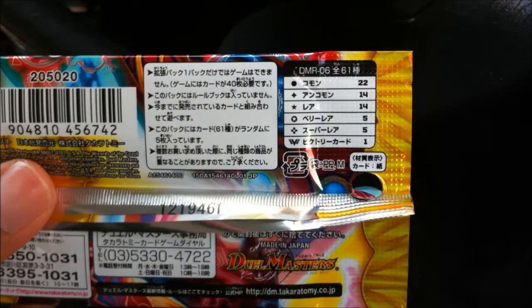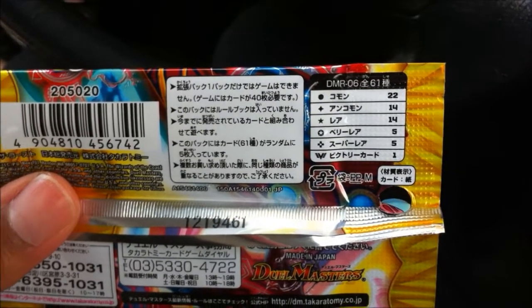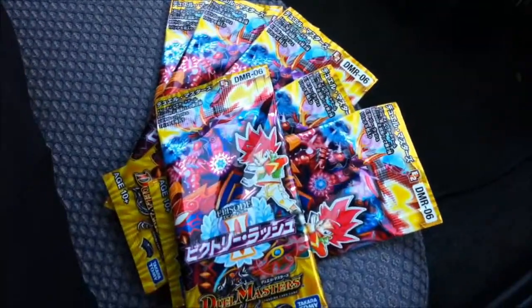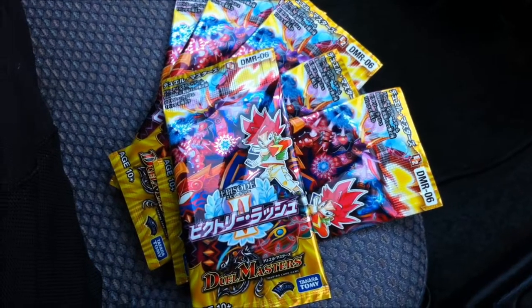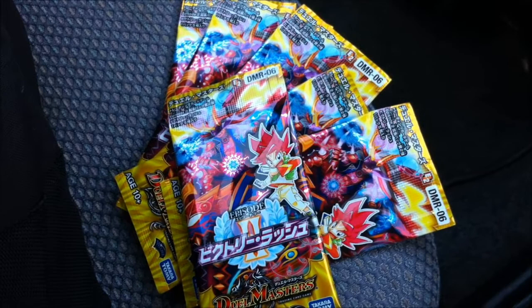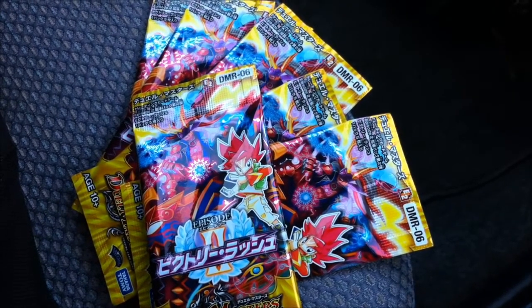150 yen per pack. Let's do it. First, the set breakdown: we've got 22 commons, 14 uncommons, 14 rares, 5 very rares, 5 super rares, and 1 victory rare — all in this DMR-06 set of 61 cards. This is DMR-06 Episode 2: Victory Rush, just released today, although where I live you can usually pick these up a day before they're officially released. I've stayed away from spoilers.